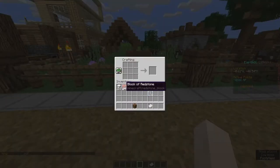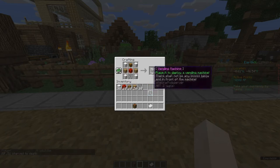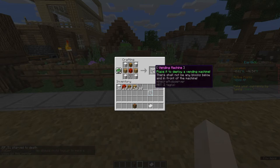You'll need to prepare 5 items to craft it. Put your items in such a pattern to complete the recipe. Good, you just made your first vending machine.